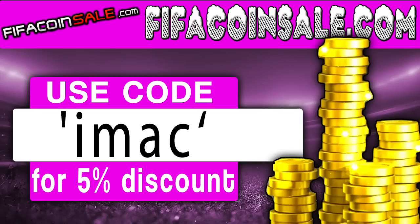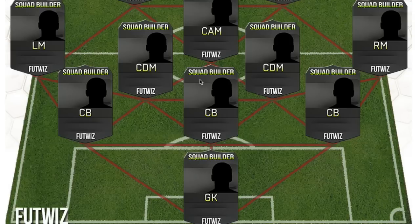If you want any cheap reliable coins, go to fifacoinsale.com. For the fastest delivery, use code IMAC for five percent off your order.